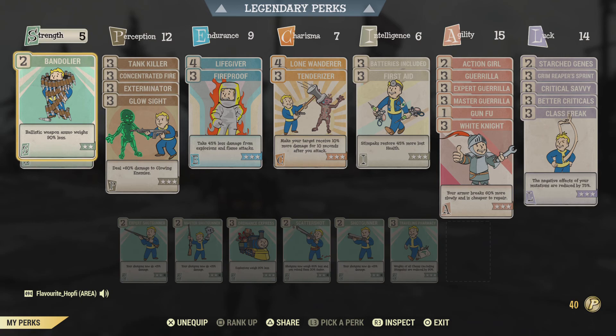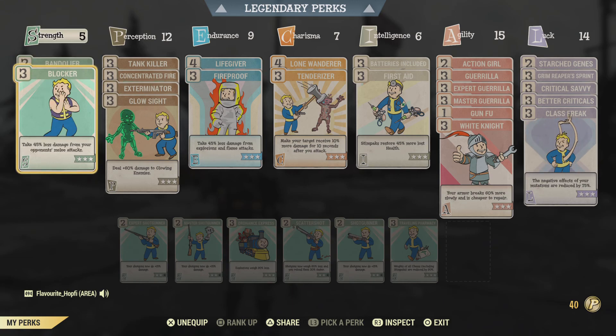Now onto our perks. We do have five Strength, boosted a little by Legendary Strength. We use Bandolier and Blocker. Bandolier — obviously if you only use energy weapons it has no place here; I just carry a lot of ballistic ammo. Definitely not necessary if you tend to just use energy weapons. Blocker is the perk I would definitely recommend in Strength — it renders melee enemies way less effective against you. Think about Mutant Hounds, Mole Rats, Yaoguai — they can really be a pain. Due to Blocker you basically cut their damage by 45%, which is a lot.